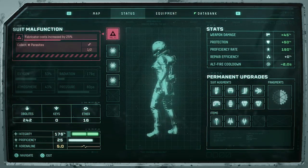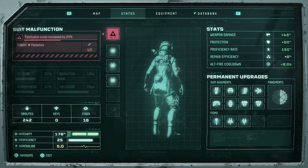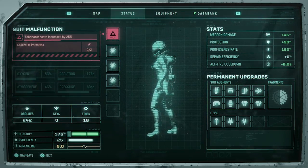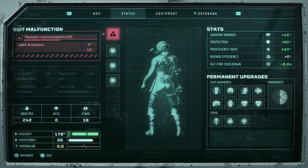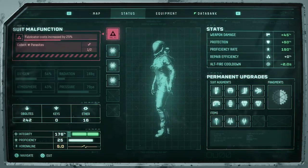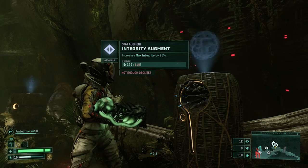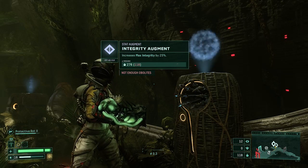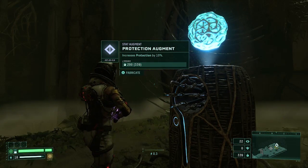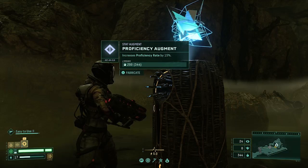The next important category are stat augmentations. These simply boost your base level stats and come in the following categories: weapon damage (how much damage you do), protection (your resistance to enemy damage), proficiency rate (how quickly you can acquire more powerful weapons), repair efficiency (how much health items heal you), alt fire cooldown (how long alt fire takes to recharge), and max integrity (how much total health you have). These stats can be increased indefinitely, although aren't cheap. In terms of what to prioritize, since dying has dire consequences, max integrity and protection should be on the top of the list. After that, repair efficiency and weapon damage make up the second tier, with alt cooldown and proficiency being least important.